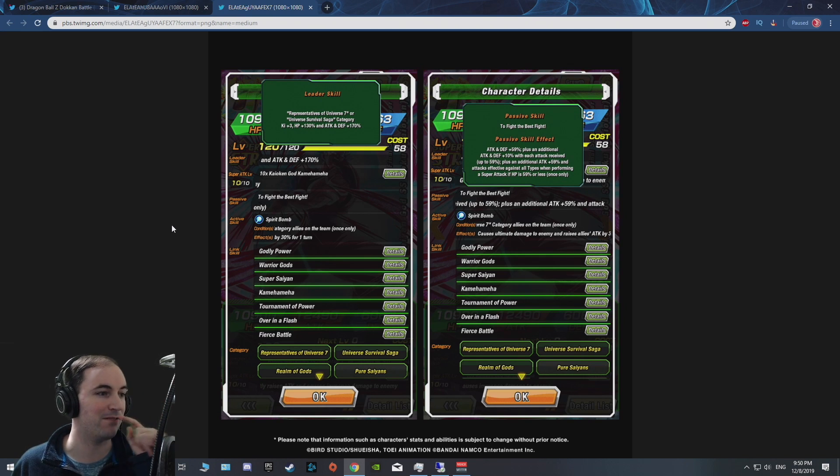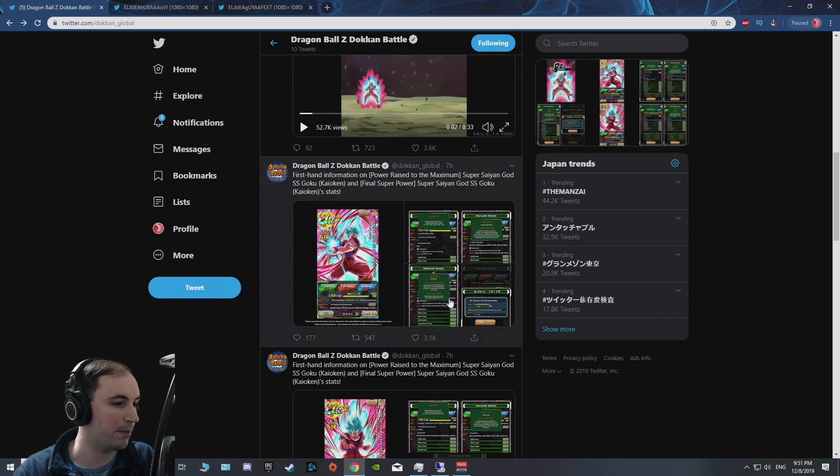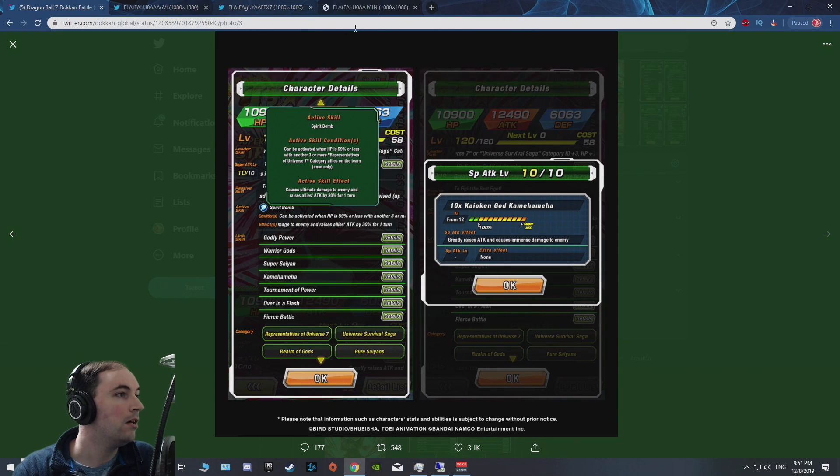Obviously don't throw this guy on Super Battle Road against four AGL opponents — you will die. But nonetheless, that's going to be really nice. Attack goes up 10% for each time you're hit, for an additional 59%. Then there's an additional attack up 59%, attacks effective against all types, and performing a super attack if your HP is 59% or less — only once. So that's about 118% attack and defense, and if you drop below 59% HP, you'll be effective against all types and get an additional 59% attack.